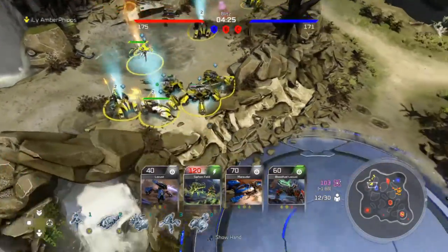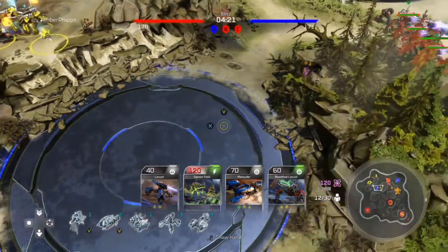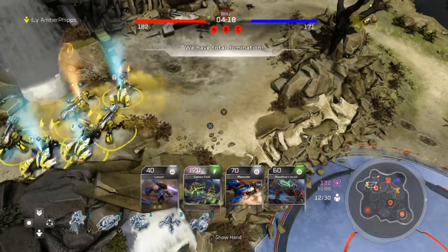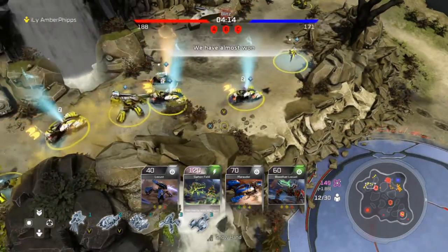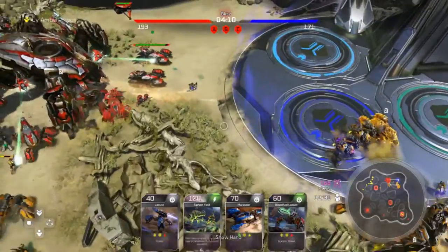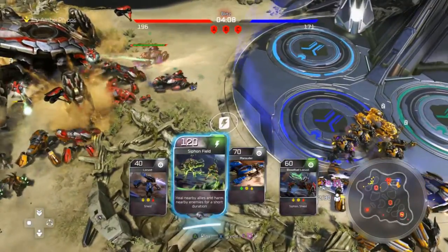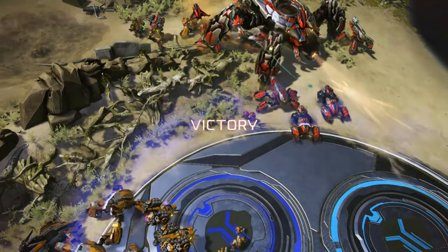170 to 171 — we take the lead right there. Once you take the lead there they didn't really have a formulated good push. I decided to move all my troops down onto A because it didn't make sense to sit up at top. There may be one more energy drop but at that point it wouldn't even matter. We have Scarabs in their spawn and all their troops wiped — at this point they know it's over, they pretty much give up.